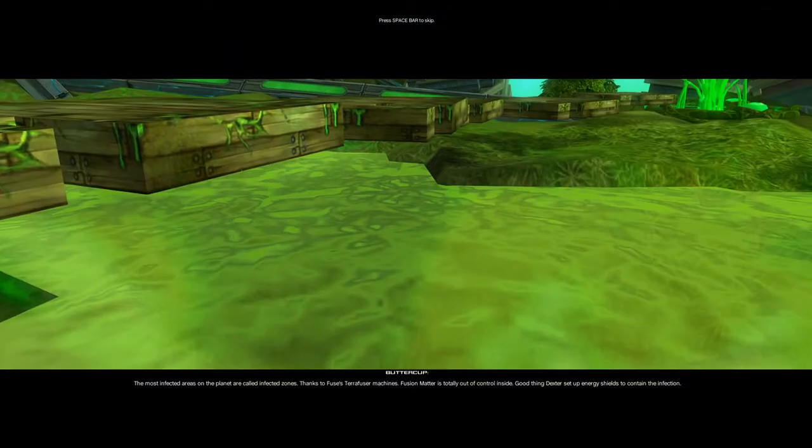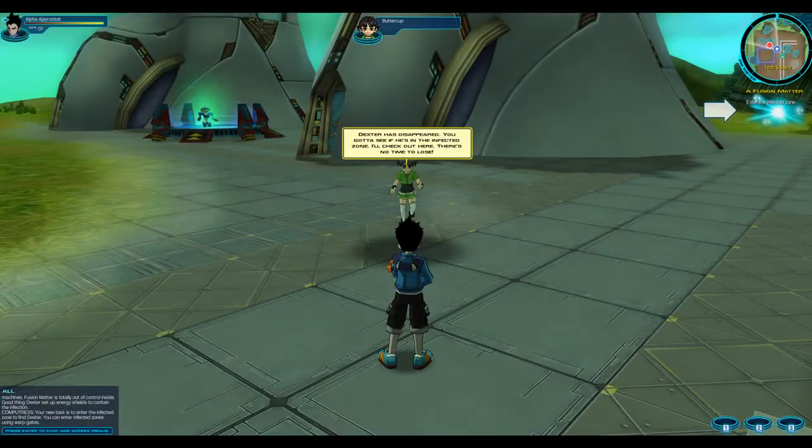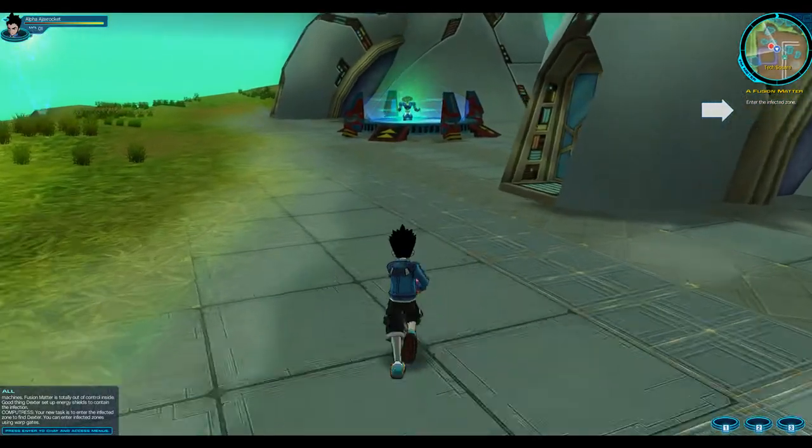The most infected areas on the planet are called infected zones. Your new task is to enter the infected zone to find Dexter.